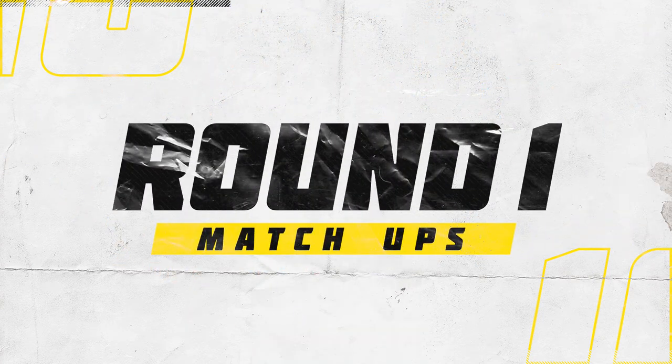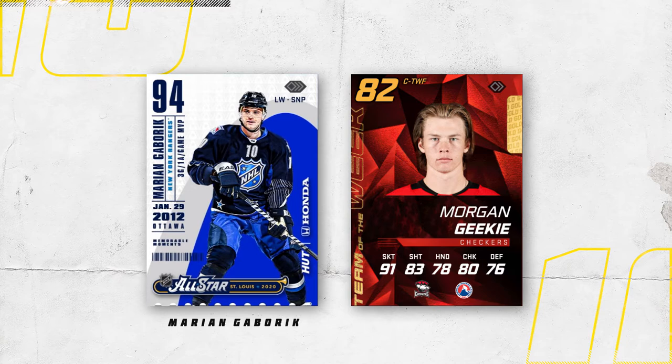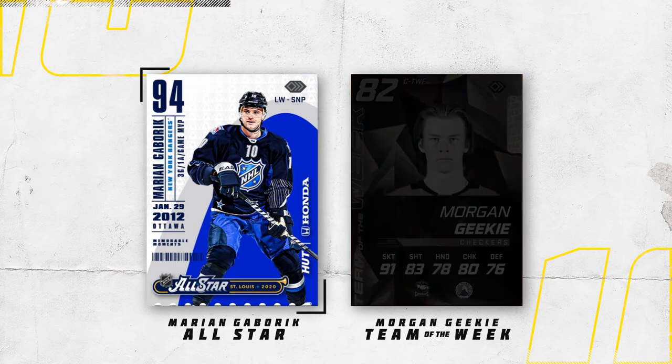First up we've got the Marion Gabrick All-Star card versus the Morgan Geeky Team of the Week. There are some great elements in the Gabrick card — the gray and blue silhouette of the Gateway Arch in St. Louis where this year's All-Star game was held, and the ticket-style typography arrangement on the left side that includes the date of Gabrick's game, the photo used, and his stats. I'm also a big sucker for all the blue — one of my favorite colors.